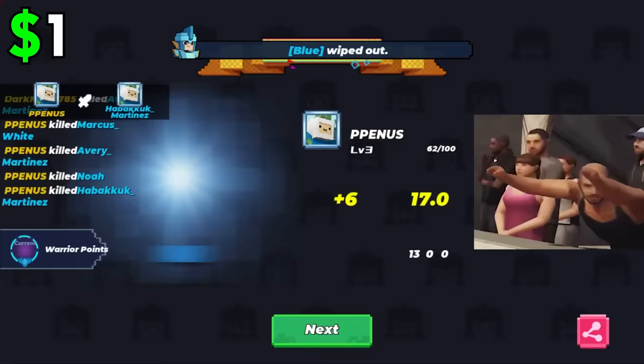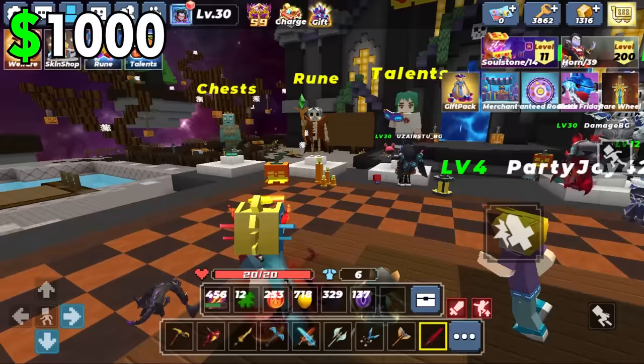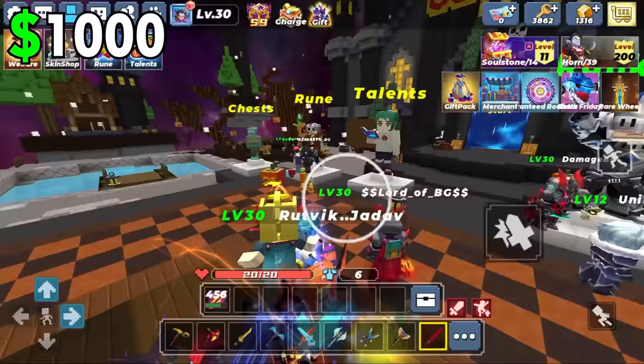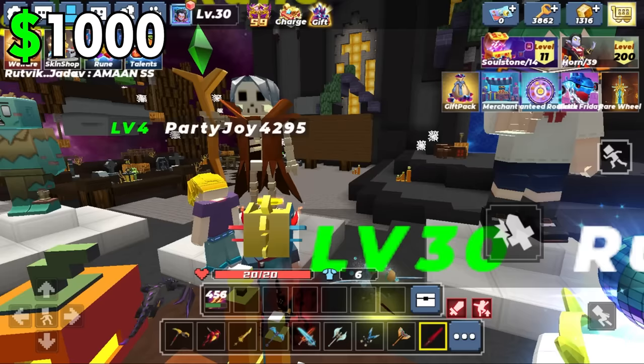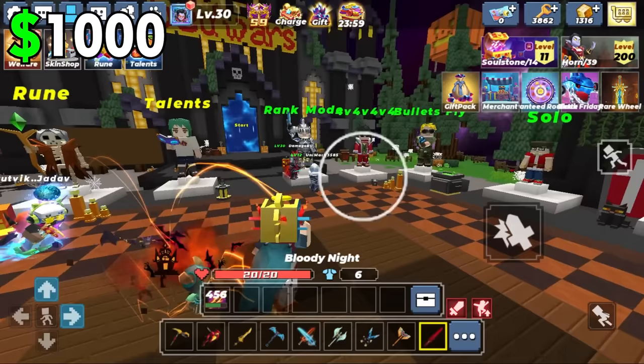Wow, incredible. Now let's check out the thousand dollar account. Oh wow, this account already feels very premium. Let's check out what runes and talents this account has. Of course all the runes are best of the best — max leeching, max protect, max shura, and the best purple runes. Let's check out the talents. Yep, everything is maxed out. This must have cost a lot of G-Cubes. Let's check out all the skins.